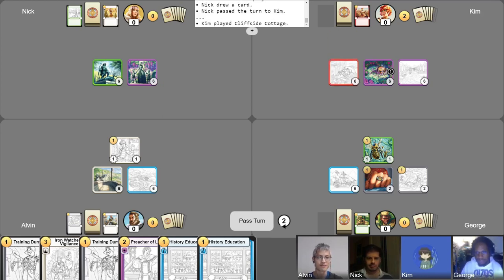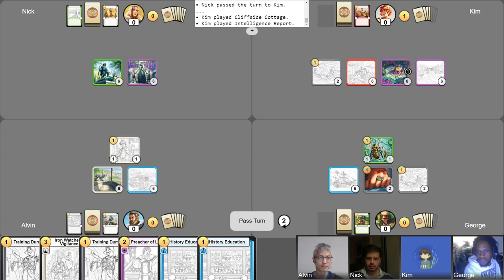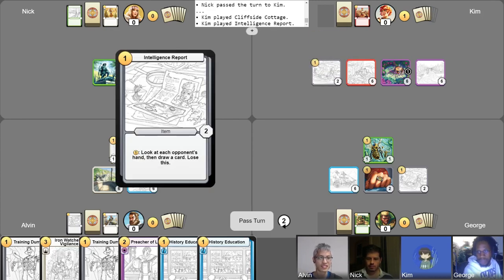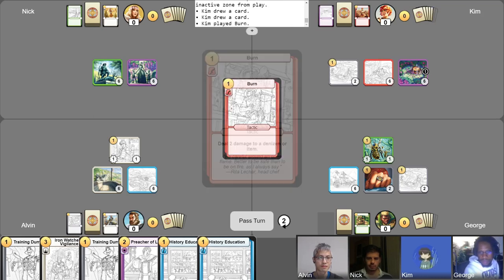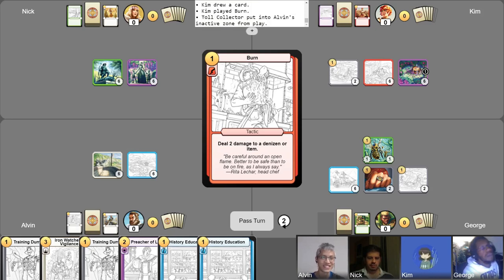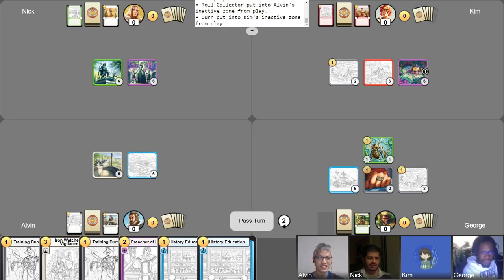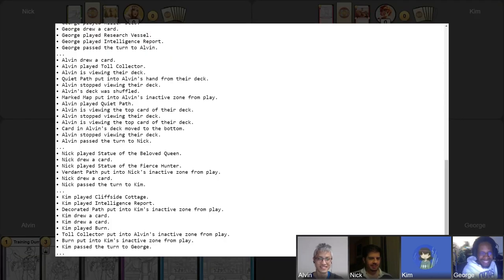I'll go ahead and do my typical turn — one gold to play Intelligence Report. That's a good card. Then I will abandon my Decorated Path to draw a card, and then I'll take my free draw as well. And then I will use my final gold on a burn for your Toll Collector. Aw, man. I don't like paying taxes. That's fair — it's technically not a toll, in a way. Not better. And I'll pass my turn.